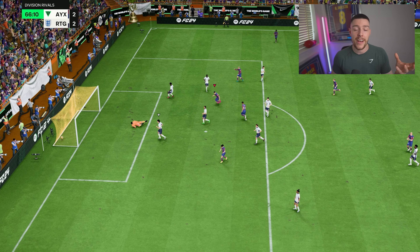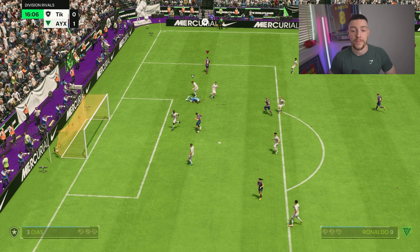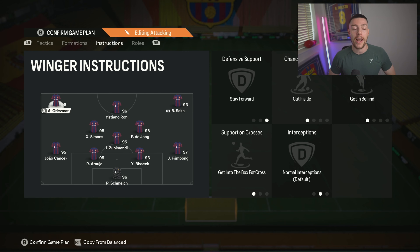It is nice to have an aerial threat — someone that can win knockdowns as well as assist with corners is very useful. The two wingers are on similar but different instructions. The left winger is on stay forward, cut inside, get in behind, and get into the box for crosses — so he's more of an attacking forward, almost playing like a second striker. I recommend using wingers that can score: Griezmann is insane for this. Treat them like forwards, but they should also be able to create with crossing traits and good passing play styles.